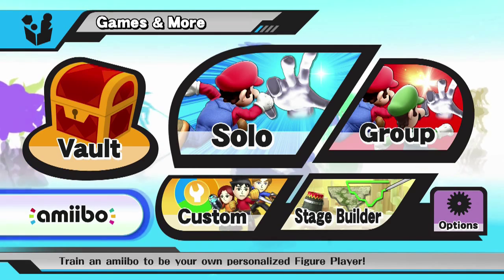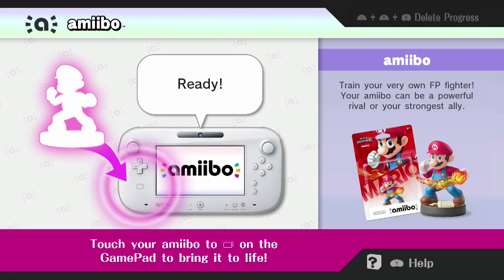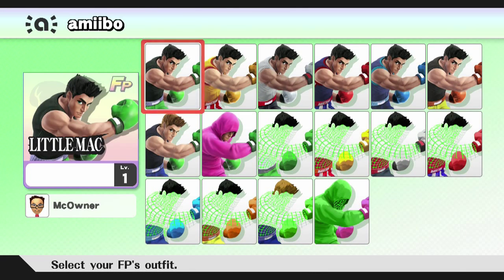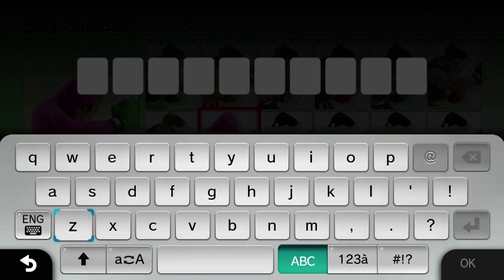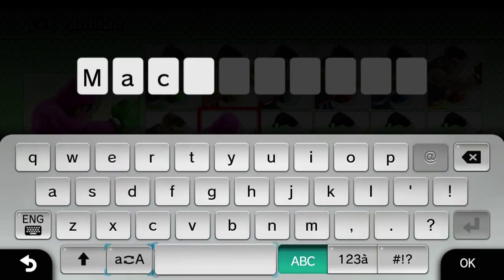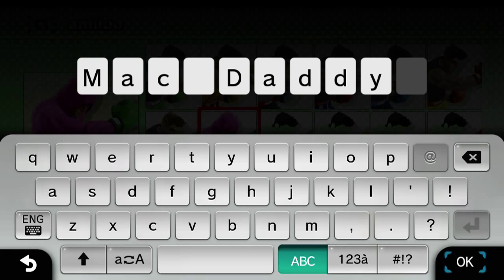All right, so now I'm gonna get another amiibo in here. This one was kind of hard to get, but we'll put them on. I am Little Mac! I was able to get one, took a bit but I got one. He's got a lot of different outfits, but let's go with the pink sweater. The pink sweater is pretty good, and this is probably not original but it's the first thing that popped in my head. Whatever, my amiibo, I'll do what I want with him.